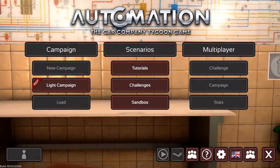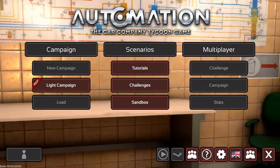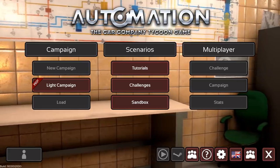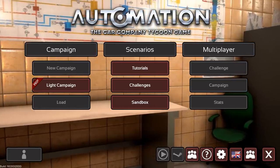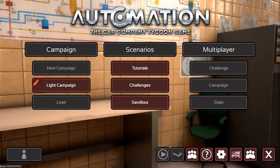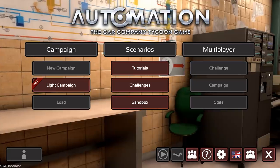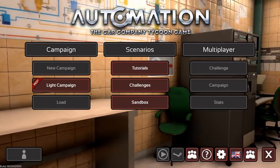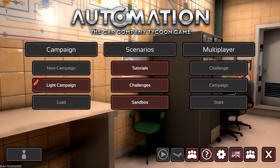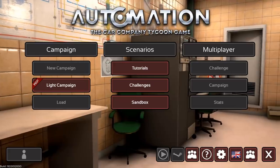Hey guys, this is Kirob speaking and today we are back in Automation with the public release of the Light campaign v3 on the first patch that has just dropped to the open beta. You could see from the beige background it's very beige, very 70s now. There will be more designs coming for these design rooms of course.